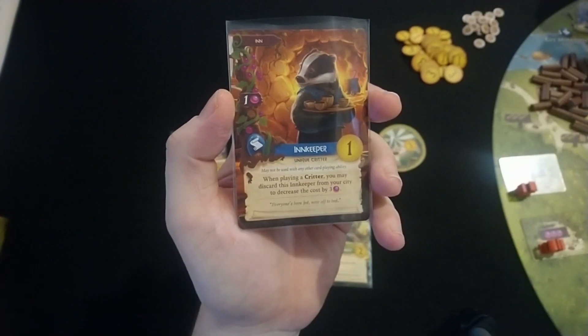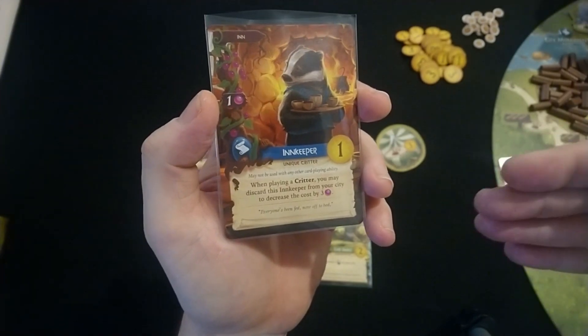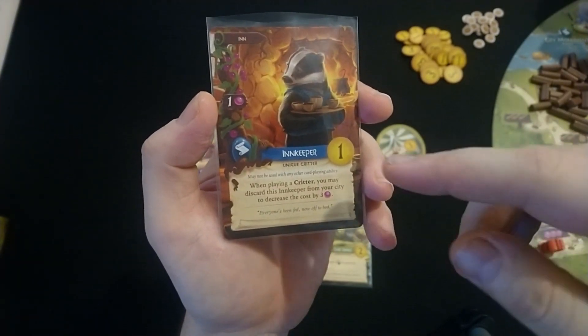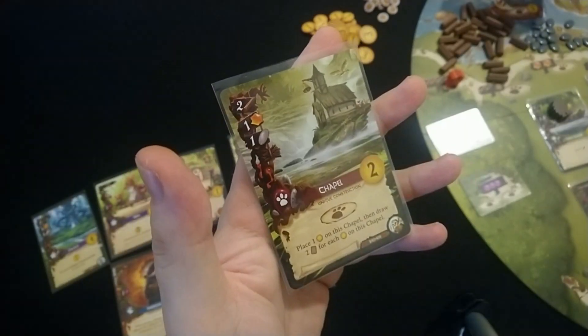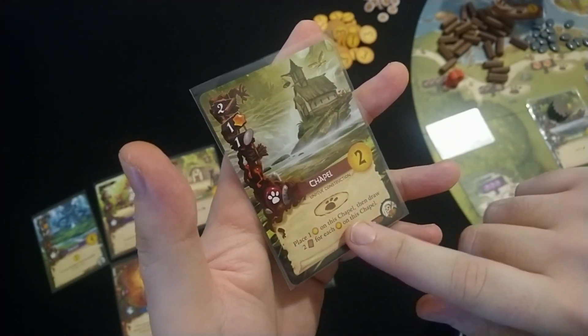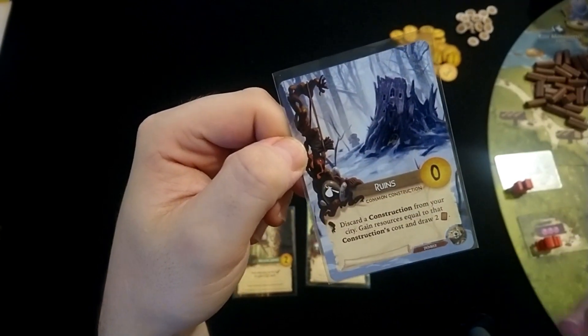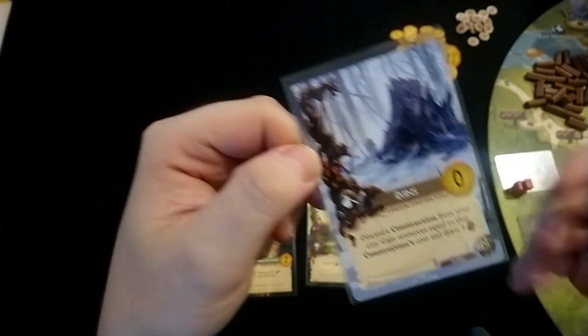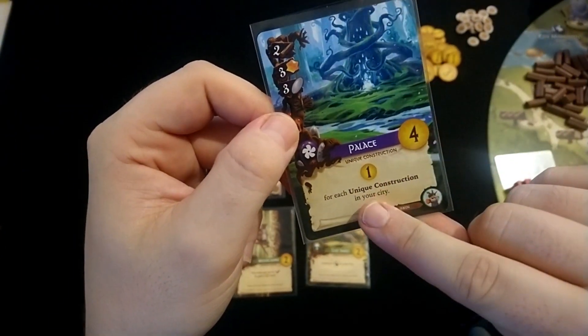There are different card types to be aware of. Blue cards trigger an effect anytime you perform a certain action — for example, the innkeeper lets you discard it from your city to decrease the cost of a critter you play by three berries. Red cards have a worker spot on them, and placing a worker on a red card also activates its ability. Grey cards give you a one-time power when you use them. Purple cards are usually worth a lot of points and also give you end game scoring conditions.